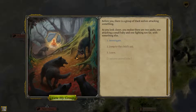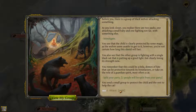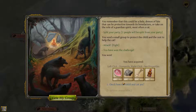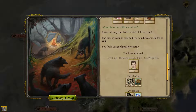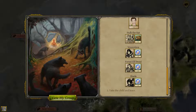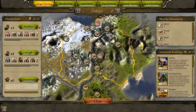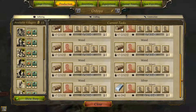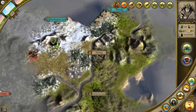Before you is a group of black wolves attacking something. As you look closer you realize there are two packs — one attacking a small baby and one fighting. Let's investigate, let's split the party. Attack — it's auto resolve. It's not easy but both cat and child are fine. The cat's eyes shine gold and you could swear it smiles at you. You feel a surge of positive energy. That was interesting, let's continue on.